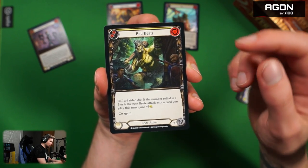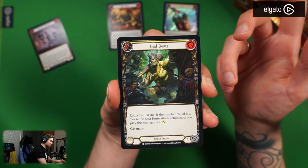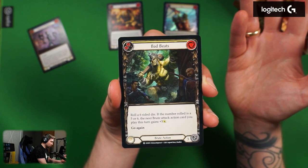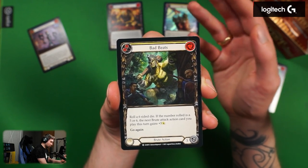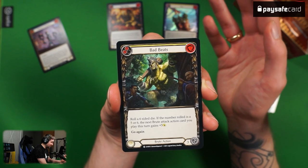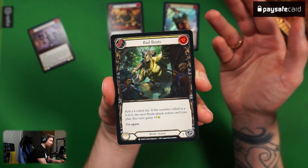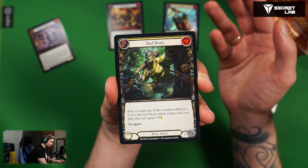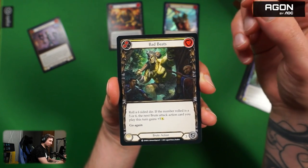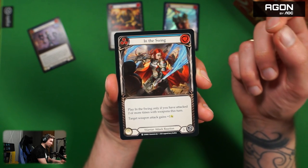Bad Beats — that's the brute class that is literally made to be a little bit RNG. Bad Beats costs zero, this is yellow, three defense. Roll a six-sided die. If the number rolled is a five or six, the next brute attack action card you play this turn gains plus five attack. The possible high roll is insane, but the low roll is you literally lose a card and gain nothing. I am not able to play this class — I would be feeling so bad all the time.